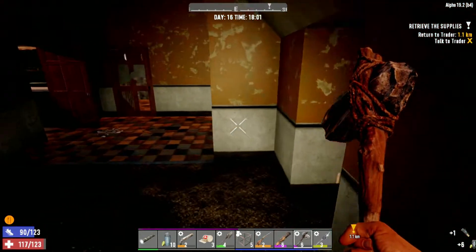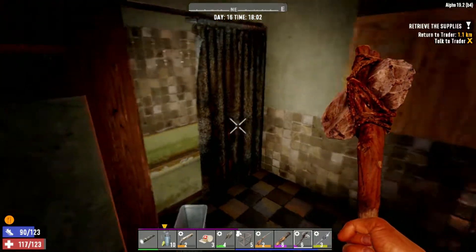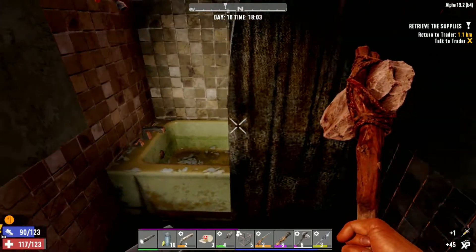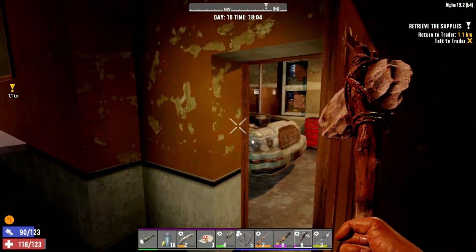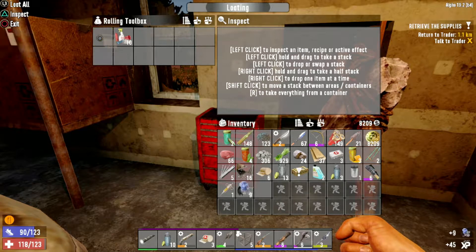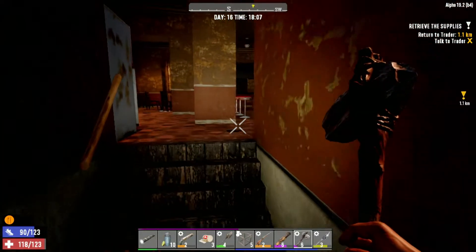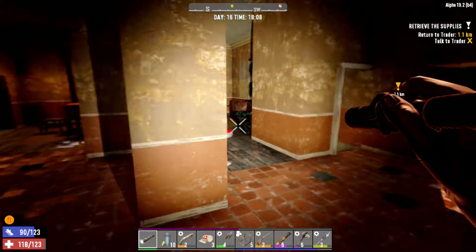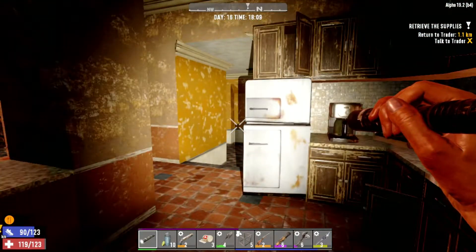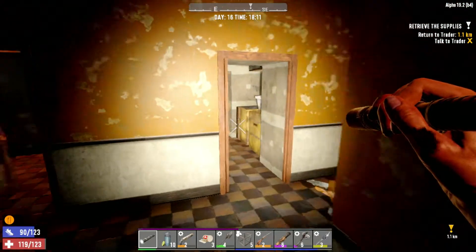How do we get upstairs? Bathroom, I presume. Search that - projection of some description, might be steroids. Take the mechanical parts. How do I get upstairs? I really want to get going soon because it's four o'clock - actually it's six o'clock, it's later than I thought. Can't see any stairs going up. That's so strange - there is an upstairs. Let's have a look from the outside.